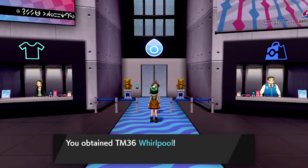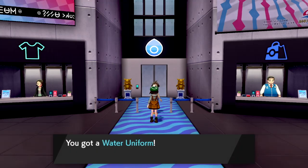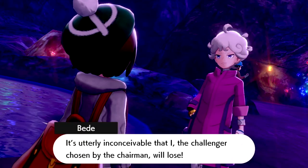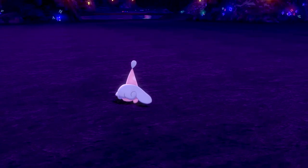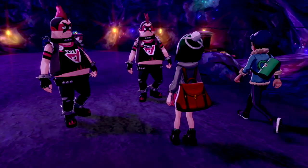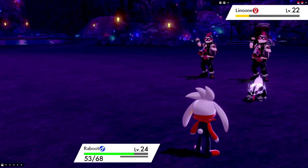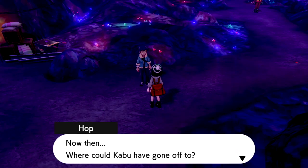As we continued our journey, it was time for our rematch with Bede — much easier now that Corsola would obey us. We swept him with no competition. Making our way to the end of the cave, we ran into Team Yell again and had a tag team battle with Hop. Team Yell targeted me the whole time, so Corsola went down, but we didn't lose — Hop took out the trash and healed Corsola back to full. We definitely owe him for that.